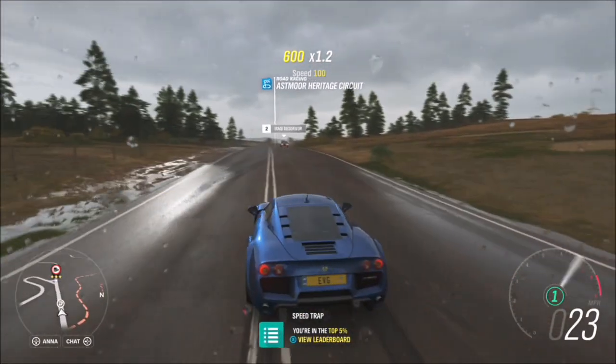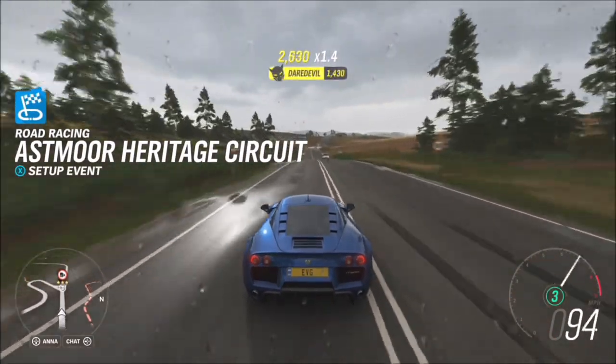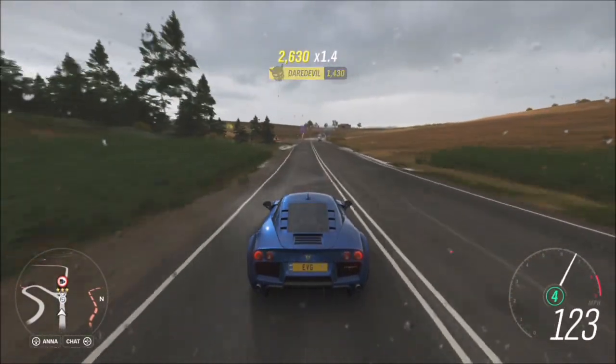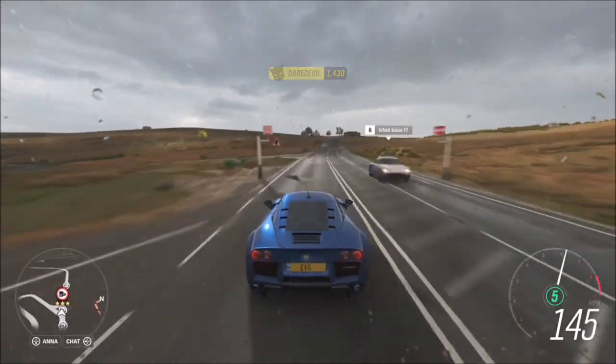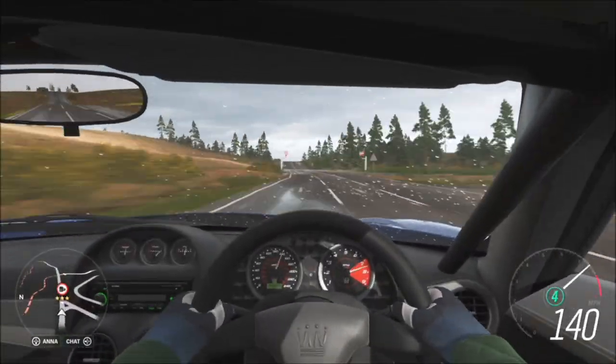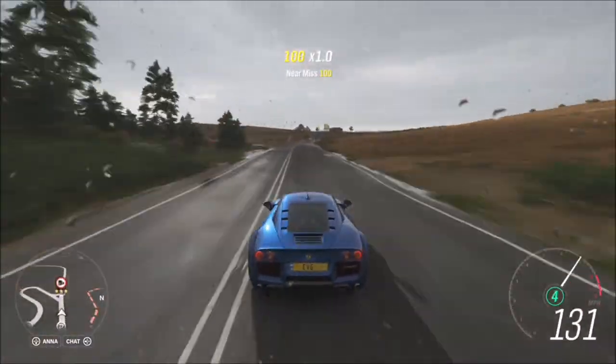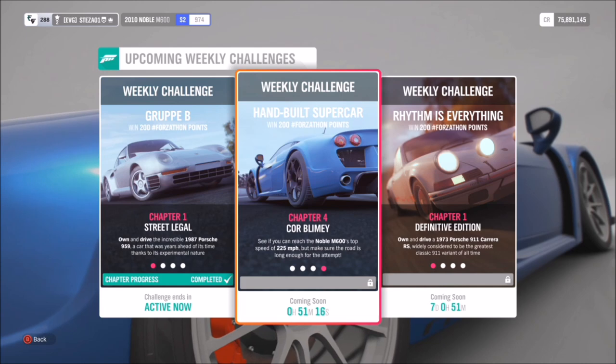140 miles per hour for three stars is very simple, especially for a car like the Noble M600, which gets to 140 very quickly. The sped-up footage here shows it really didn't take me long — about a minute and a half to get the full 15 stars — so a very easy challenge.